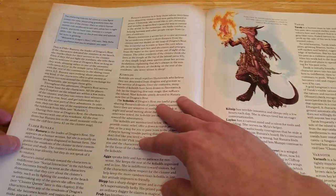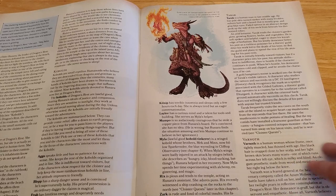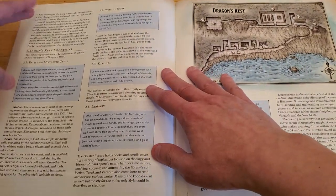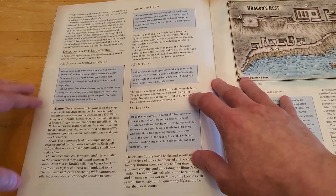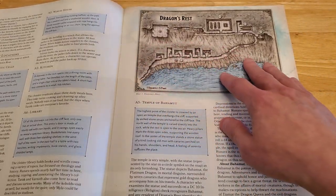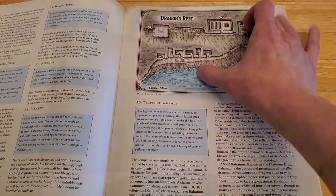There are additional text blocks and information continuing for quite a while — I'd imagine a while of real playtime before you would get this far. Then we have our first keyed location map. This is presumably where your players are when this stuff is going on, with sections A1, A2, A3, A4, and A5. This map you would not want to show to your players — I don't know if there is a player version of this map included somewhere.